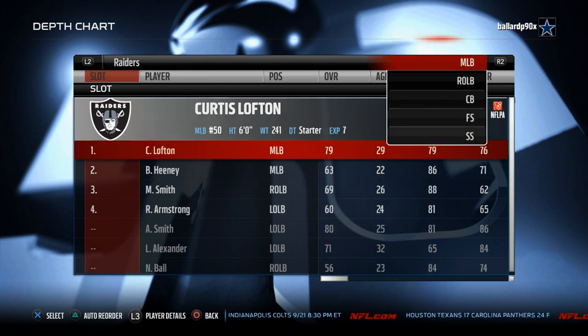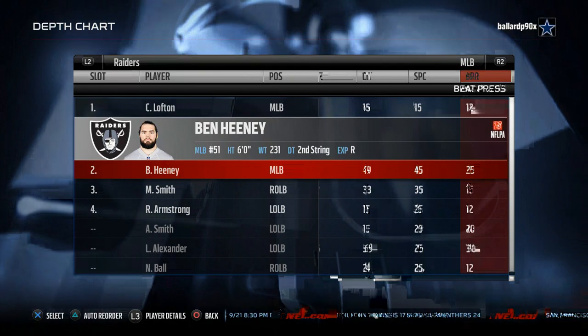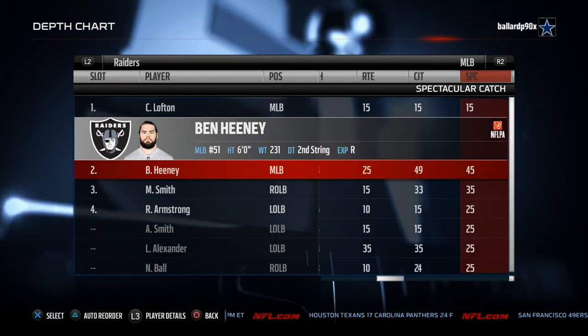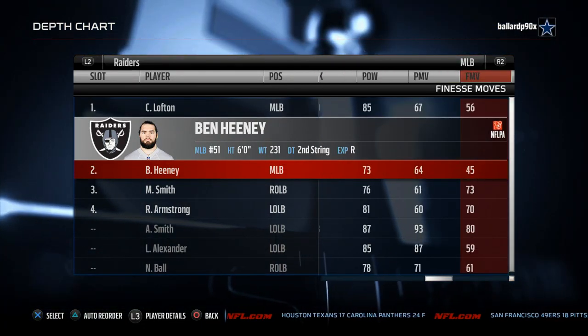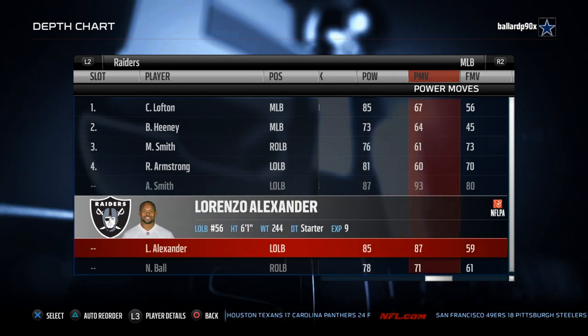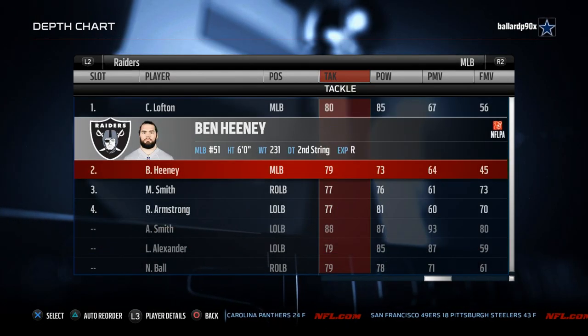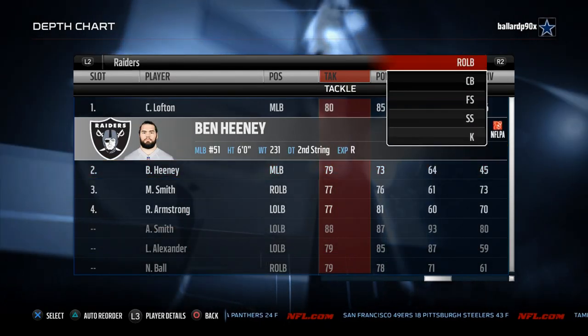The user player for this team is none other than Ben Heaney — 86 speed, 71 strength. He's got 68 catch, and hit power — well, we're not even going to lay hit sticks with our user player. Lorenzo Alexander as well for 3-4 teams, but I like to go Heaney, Lofton, Smith, and Malcolm Smith.